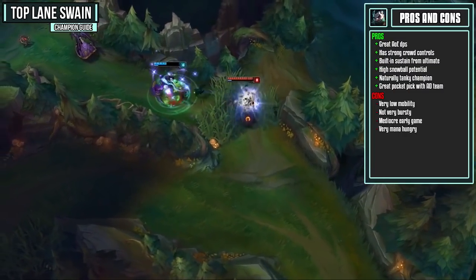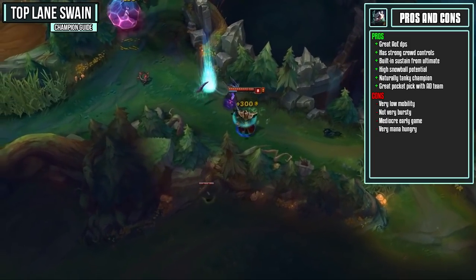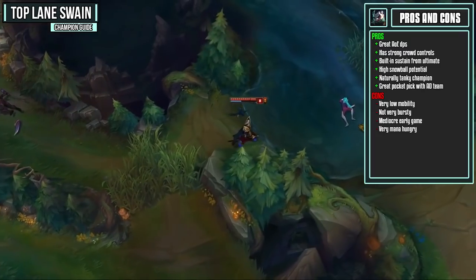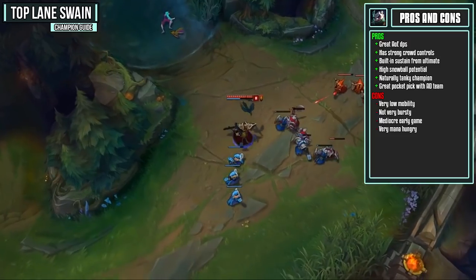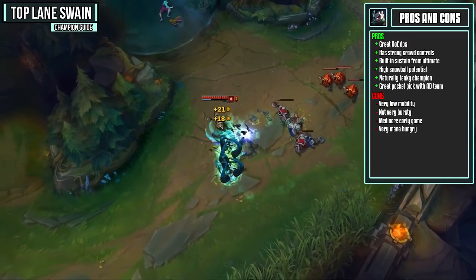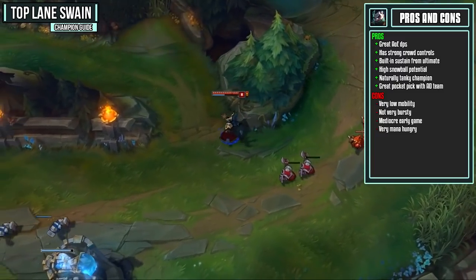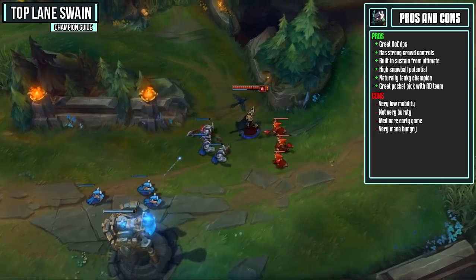He also has really strong crowd control from both the slow on his Q and the snare on his W. He gets really strong sustain from his ultimate, and when he finally acquires it, sustaining in lane isn't usually going to be an issue. He's a champion with pretty strong snowball potential, and he is naturally tanky because we go for a Rod of Ages, and of course you have all that sustain from your ultimate.